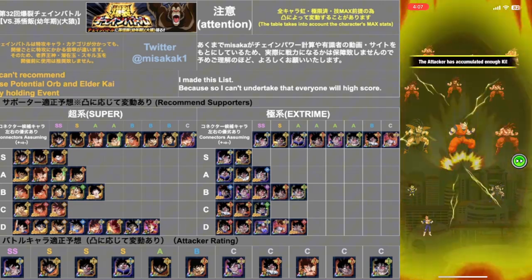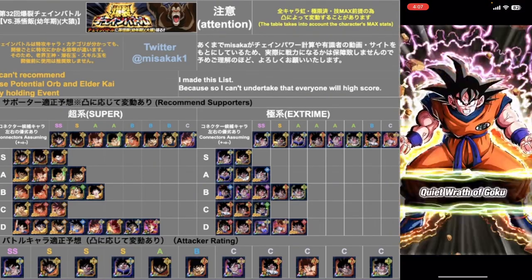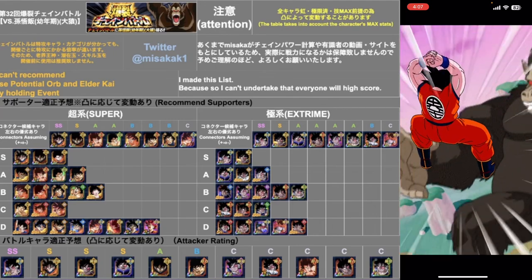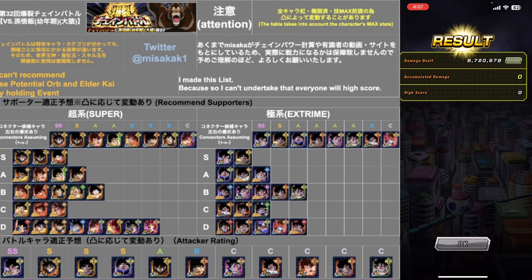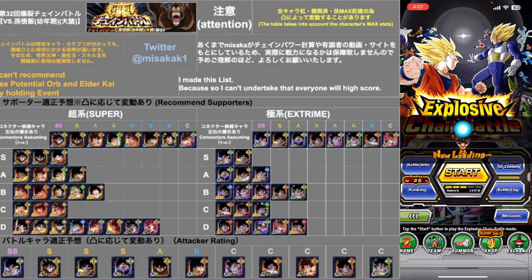I think I might be able to score higher with Turles just because I'll have version Z Goku as a super connector. I only had 65 — I did worse! But I mean, you saw my setup earlier — I did like 100 million something.